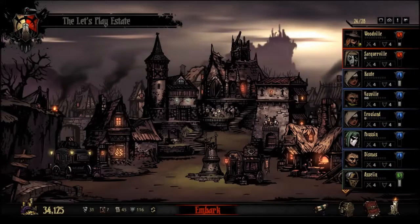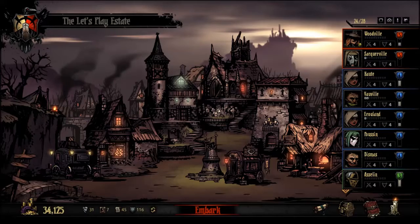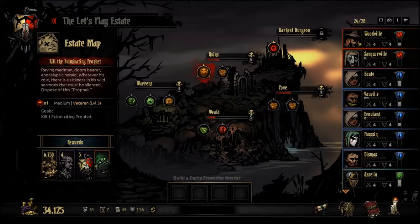Hello, people of the internet, I am ZorakDragon, and welcome back to the Darkest Dungeon. Last time, we did a double collector run pretty much, and we unlocked the last of the level 3 bosses in the ruins: the Fulminating Prophet. So we'll be taking him on.